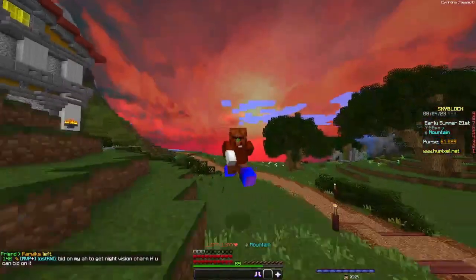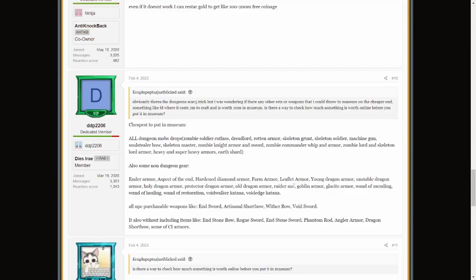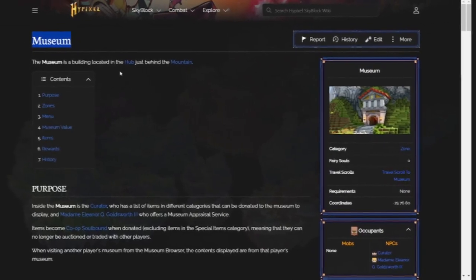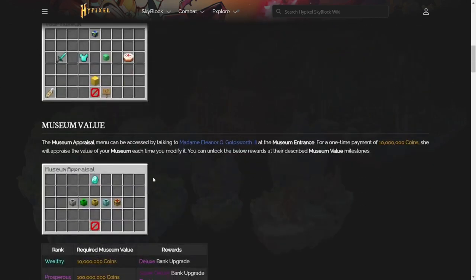All you need to do is check the forums — actually a great place to look. It lists everything: all dungeon mob drops, which I've still got quite a bit to work on; non-dungeon gear; Ender armor; and all NPC purchasable items — just cheaper items. There are so many helpful things in the forums, as well as the museum page on the Hypixel Wiki. It's really really helpful and shows you everything you need to know.